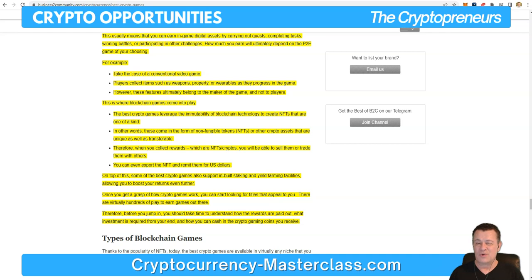Once you get a grasp of how crypto games work, you can start looking for titles that appeal to you. There are virtually hundreds of play-to-earn games out there. Therefore, before you jump in, you should take time to understand how the rewards are paid out, what investment is required from your end, and how you can cash in the crypto gaming coins that you receive.